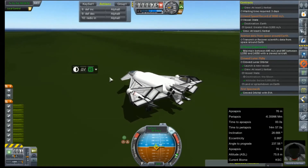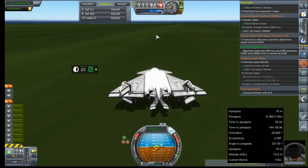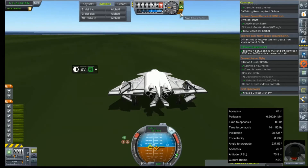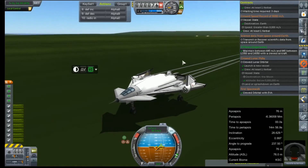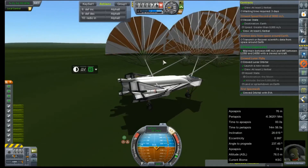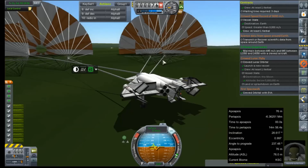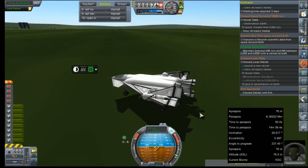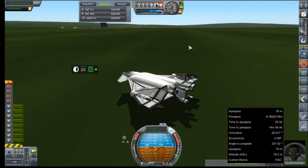Well, this is not working very well at all — we are not slowing down hardly at all. We have frictionless wheels. I did not know turning on the brakes would activate only one spoiler. We're off the runway, Val — please be careful. That was an interesting landing. Very touch-and-go-y. But contract complete! Way to go, Val — you're a rock star.